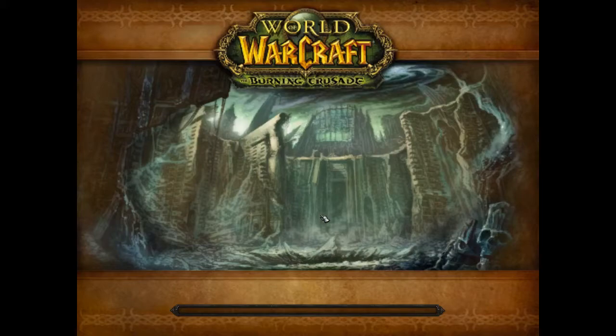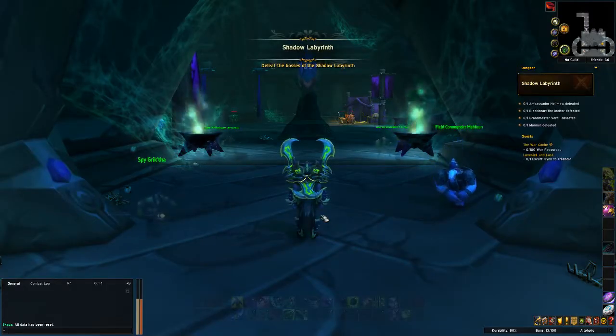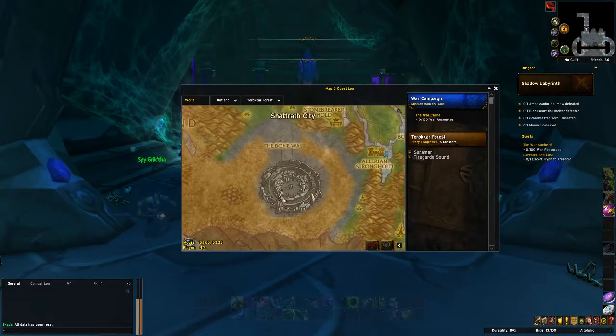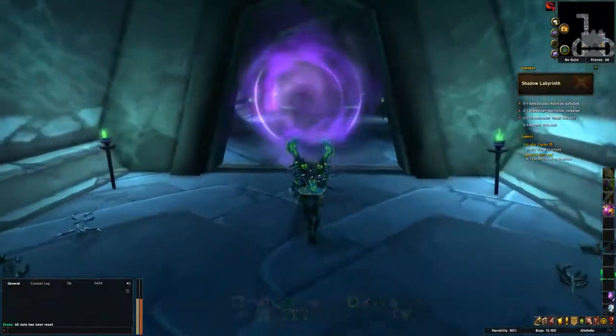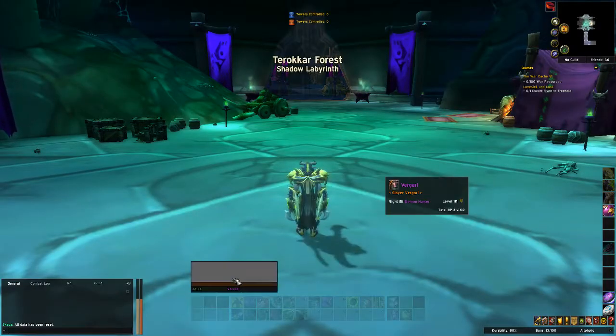We're going to be running Shadow Labs — if you don't know where it is, it's just by Shattrath. You go from Shattrath City through Terokkar Forest, into that area right down there close to the corner. You want to put it on Heroic, because Heroic means more drop rate — or at least I find it affects the drop rate greatly.